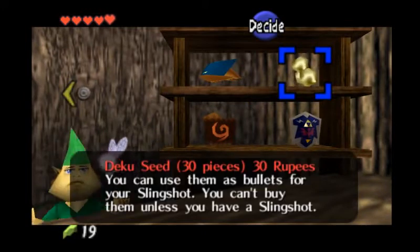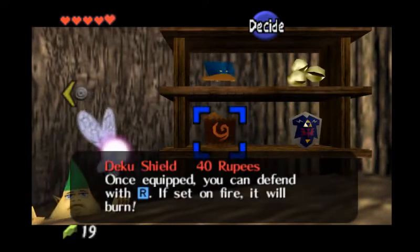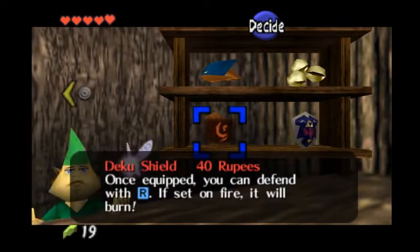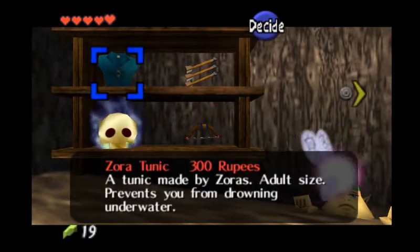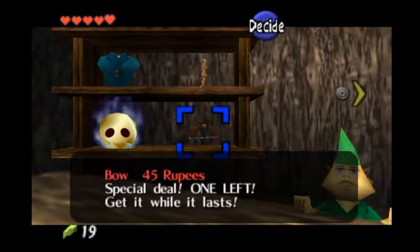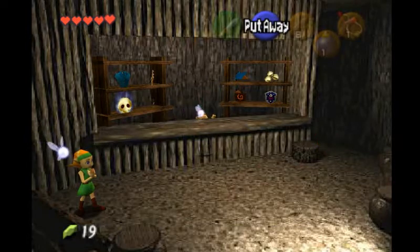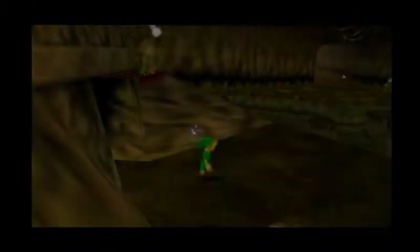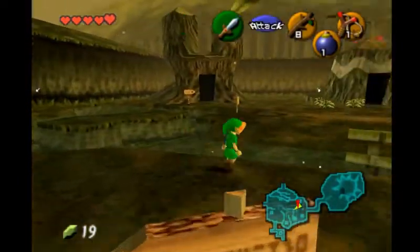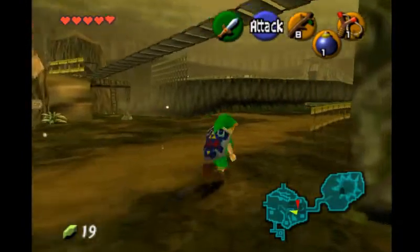Oh wait, I can't buy those. Is there anything I can buy for 19 rupees? We already got plenty of the Skulltulas last episode. That rupee is gone — I guess it's a one-time thing. I thought that it would respawn, but I guess it doesn't. I guess you only get it once. Alright, so I have the Hylian shield equipped.